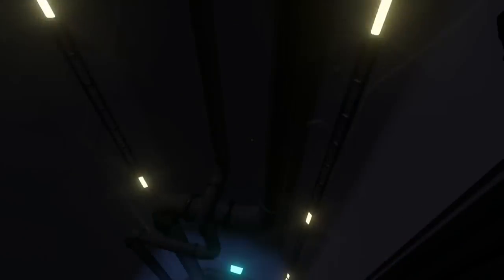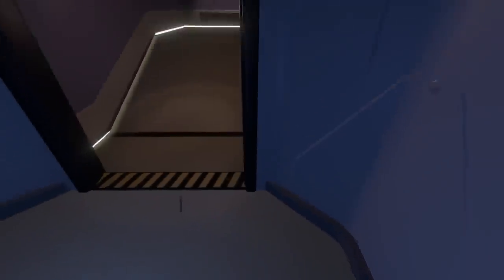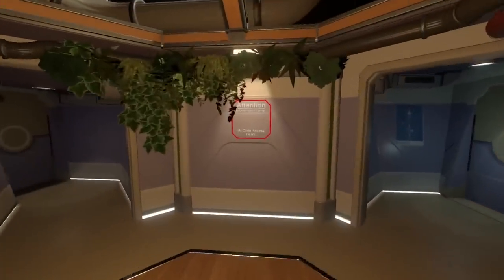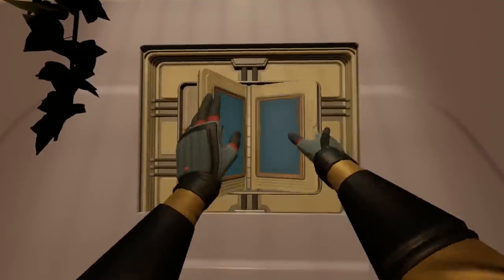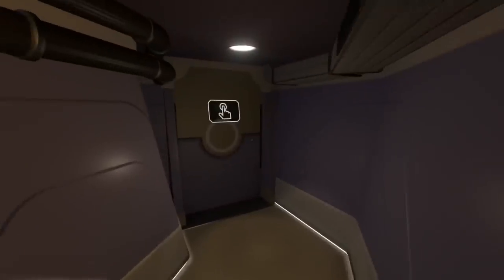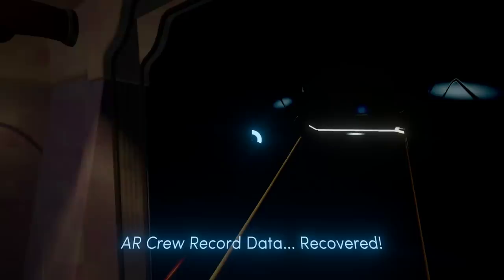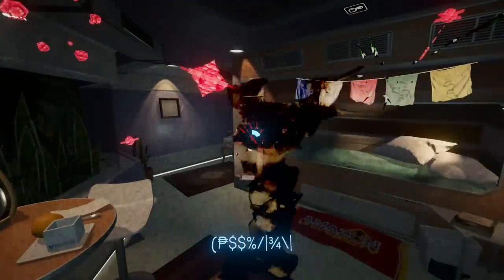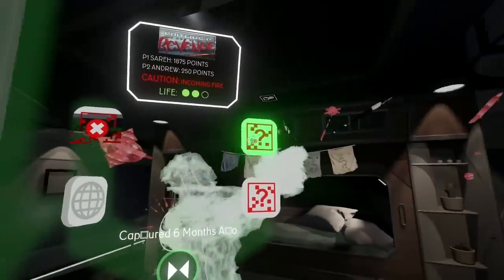Once you come into Biomedical, you're going to interact with the AI data access device and attach your data transfer device. Then go left into Botany. Before you go to the ramp, press Square to recover that data in the main part of the room. Once you recover the data, come up the ramp, open this door, and then recover this data inside. Press Square. Then restore the data and restore all four logs.